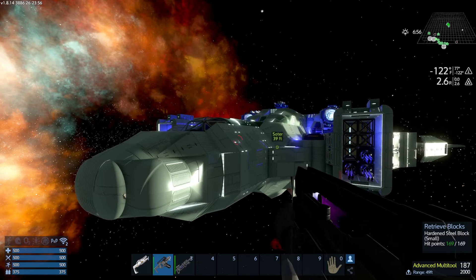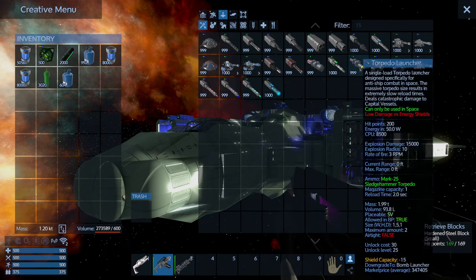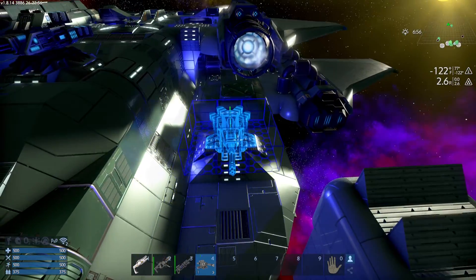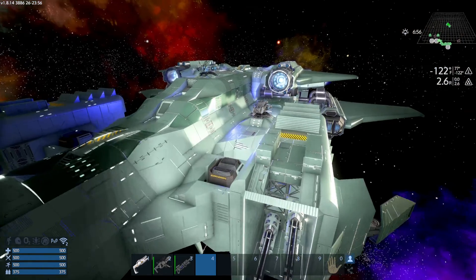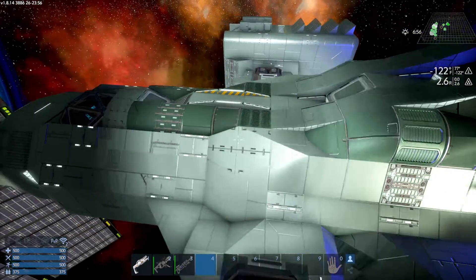Let's say on this ship I went and added a turret. I'm going to grab one turret and throw it on — hey, I added a turret to it. Here's the key: since I made a change to the ship, the template no longer knows that this turret is there. So if in battle that turret gets destroyed and I repair to template, that turret will not come back — I'll have to manually replace it. Not a big deal for simple things, but for more expensive stuff you can kind of forget.